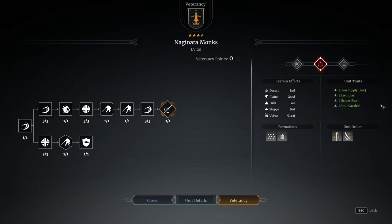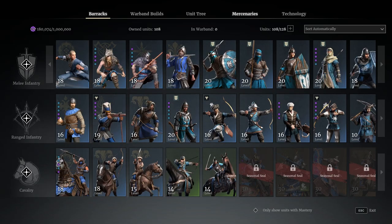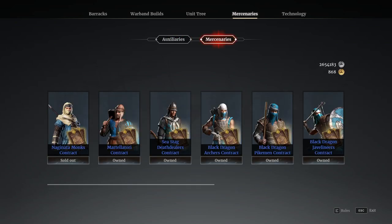They come fully levelled up. When you buy these guys, they start at level 20 and have the veterancy line fully unlocked, so they're essentially a pre-set, pre-defined unit. If we go and see where you find them — you go over here onto Mercenaries, off from the Auxiliaries — here is the Mercenary Unit tab.